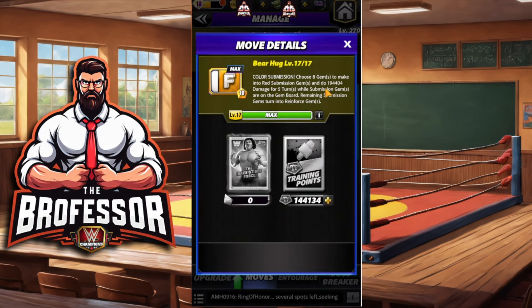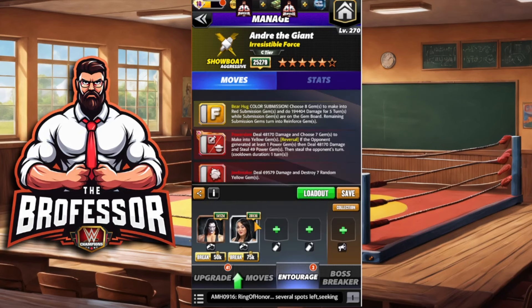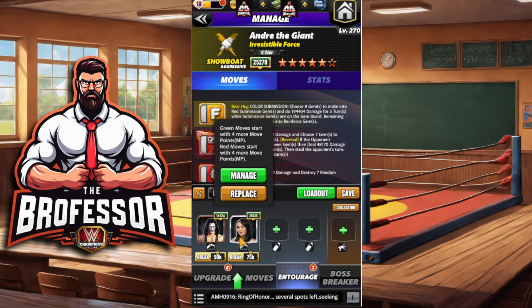His sub also got a nice boost — it now does about 200k per turn and it's now a choose-two to make red gems, which then turn into reinforce afterwards. So going with the double red and the yellow, you actually don't need to use the sub that much — you just need double red MP.